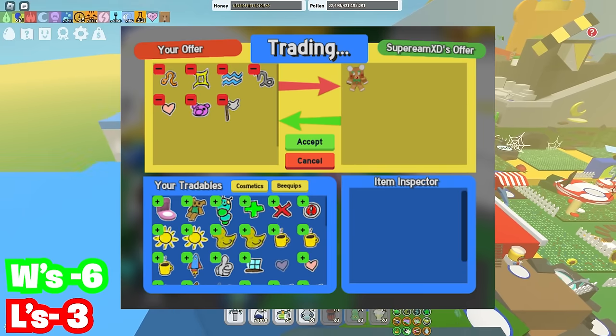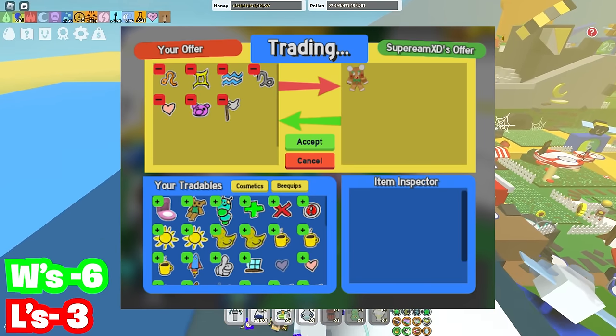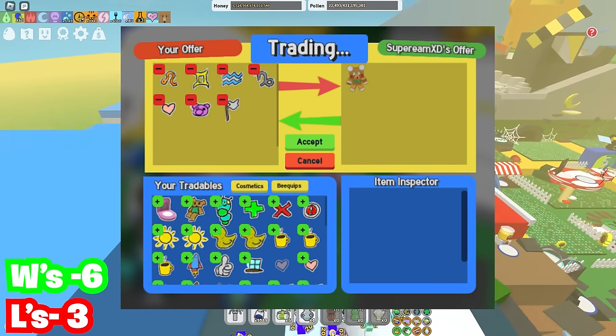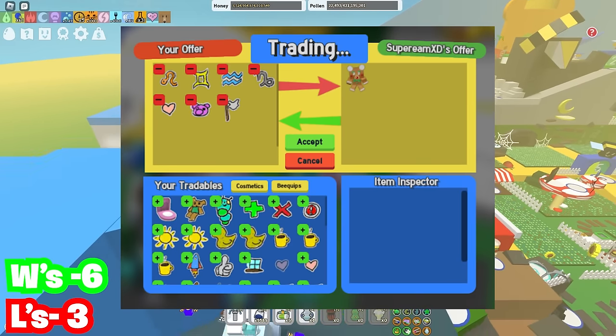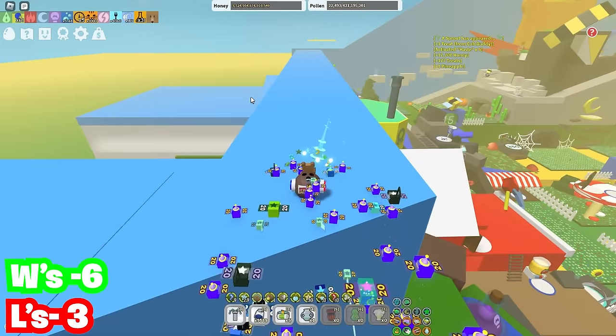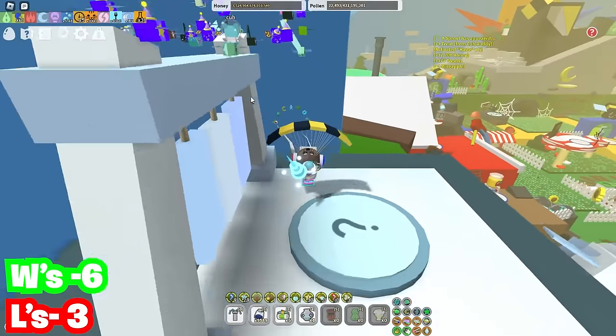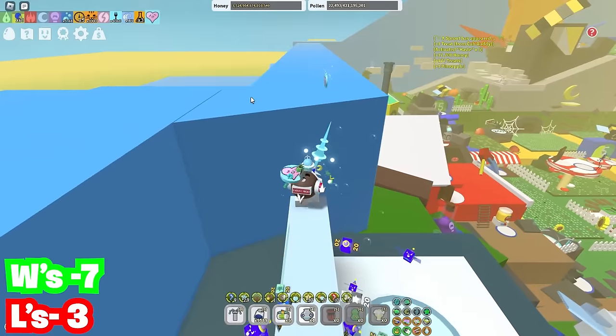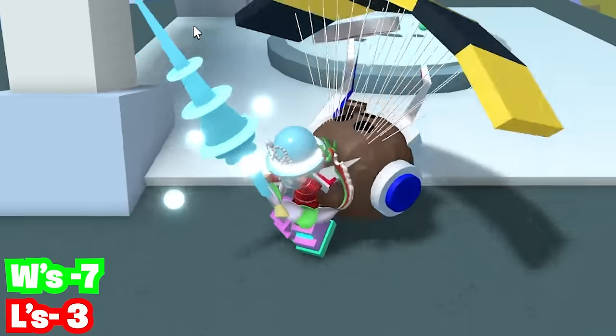Now we got a gingerbread cub buddy, and what is being traded for it is actually four star signs and three different stickers. I do think the gingerbread cub buddy is still really rare and has good value, but this person is trading for it, so it is a W obviously. If it was the other way around, it would be an L, but it's a W.